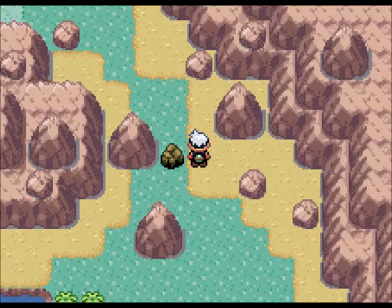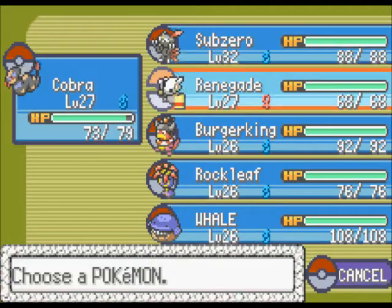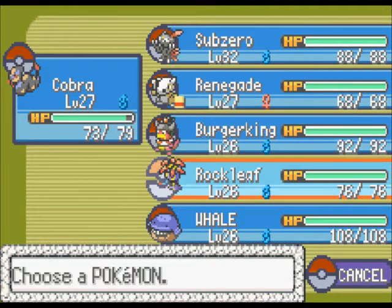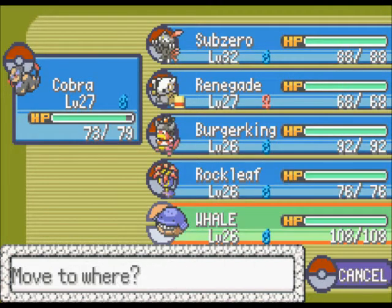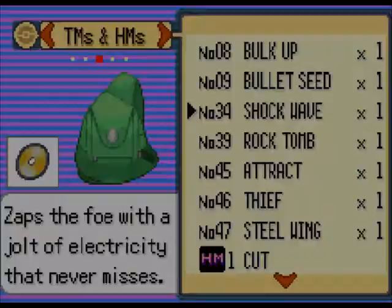We can go up, but first let's go down. Because now that we have Rock Smash, we can actually help one guy in the cave where we fought the Team Aqua Grunt. Let's see who to put in front of the party now. Oh, and that Cobra got a level. Let's go down and get our bike, because that would be faster.